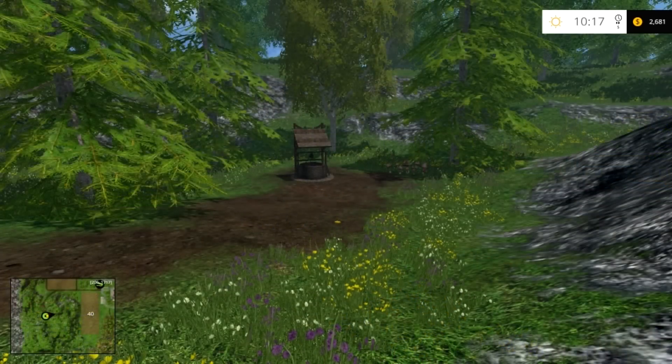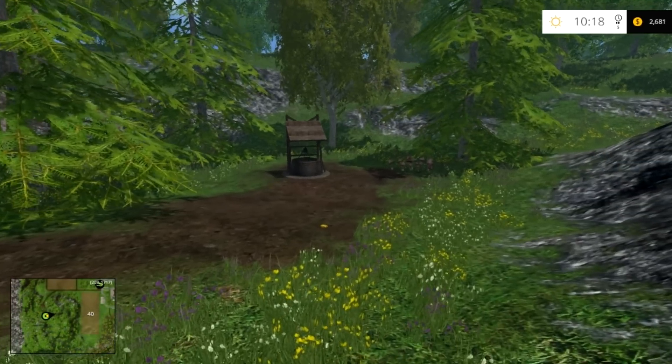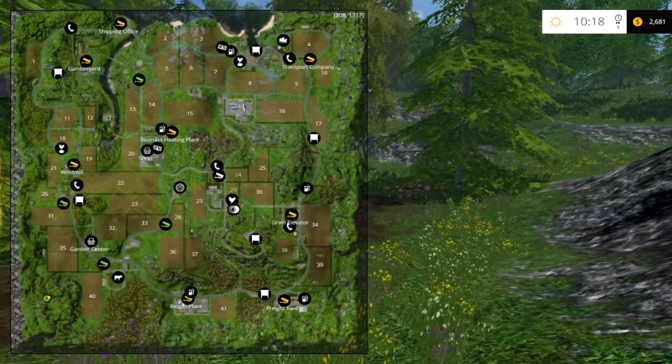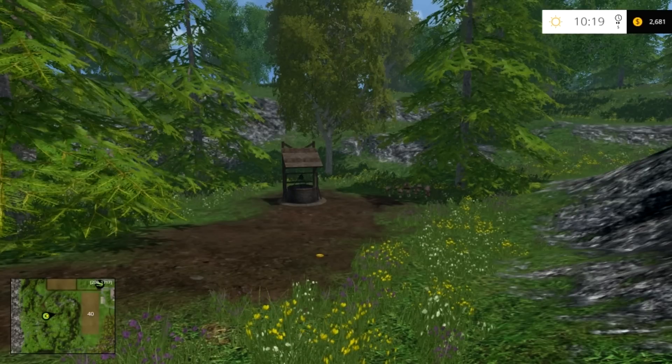We have collected all the coins except for one, and I saved this last one for a specific reason — that well right there. On the map, way in the southwest corner, that well is where you unlock the secret of these gold coins.